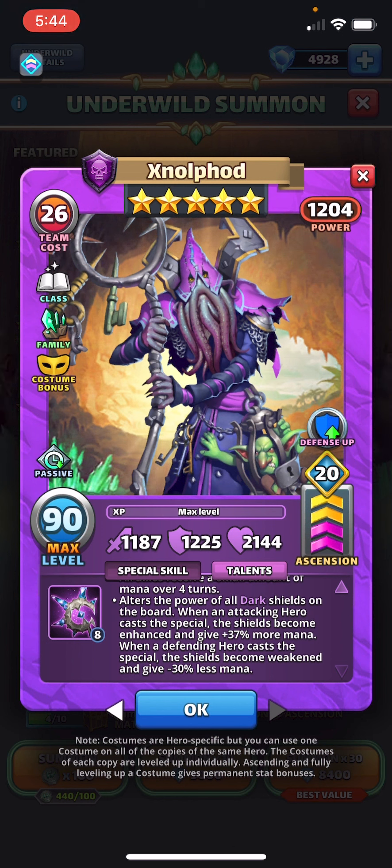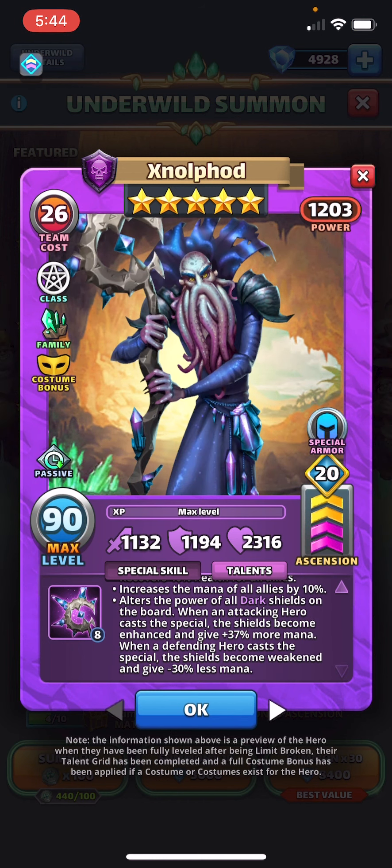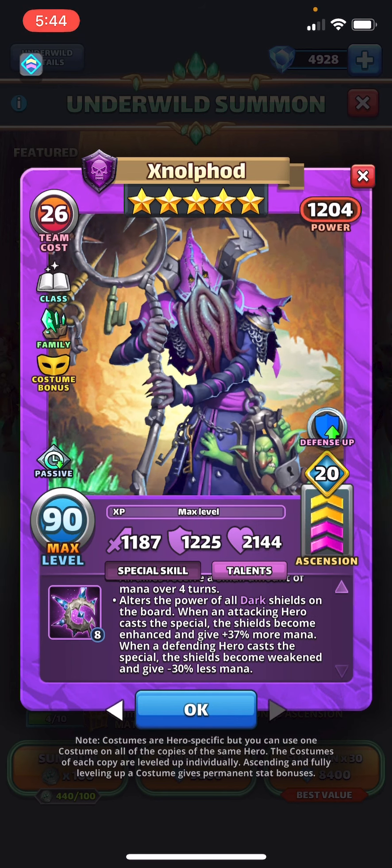The costume also does the thing where it alters dark shields, and those stats are exactly the same: 37% more mana, or on defense the shields become weakened with 30% less mana. Yeah, that's exactly the same.